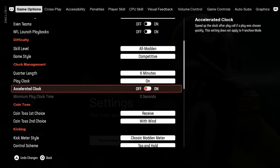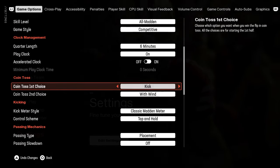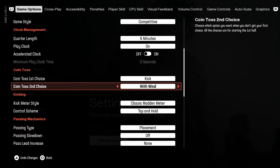The other settings you want to make sure you set: coin toss first choice is automatically on receive, but you want to make sure you change this to kick. Coin toss second choice you want set to win.